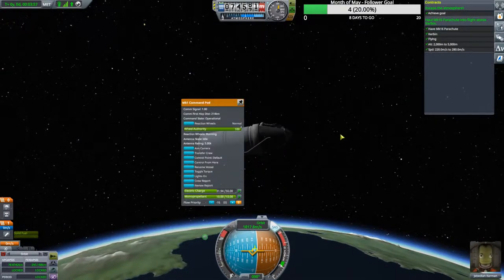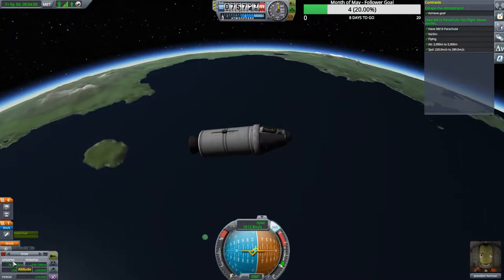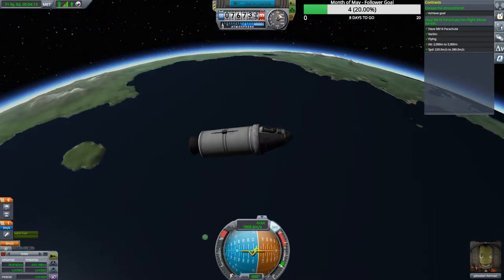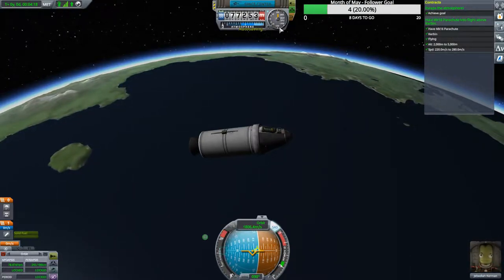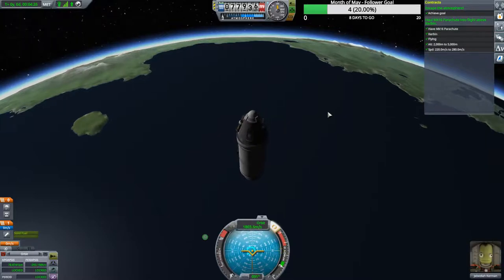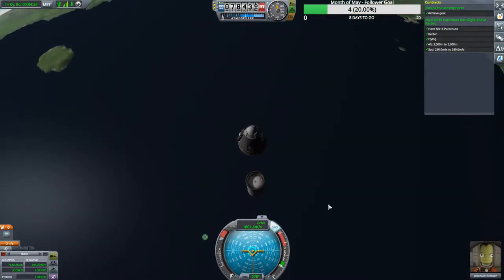We'll take our crew report. We're at 78 kilometers coming up on our periapsis — that's the highest point of our suborbital trip. Once we hit 78.87 km you'll see our vertical speed start to drop and then we'll start traveling back down towards Kerbin. We'll point straight up and down and release our spent booster — and there it goes.